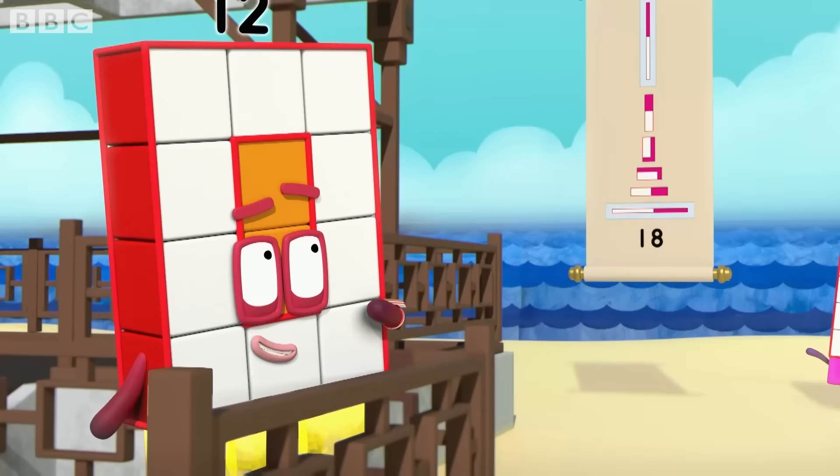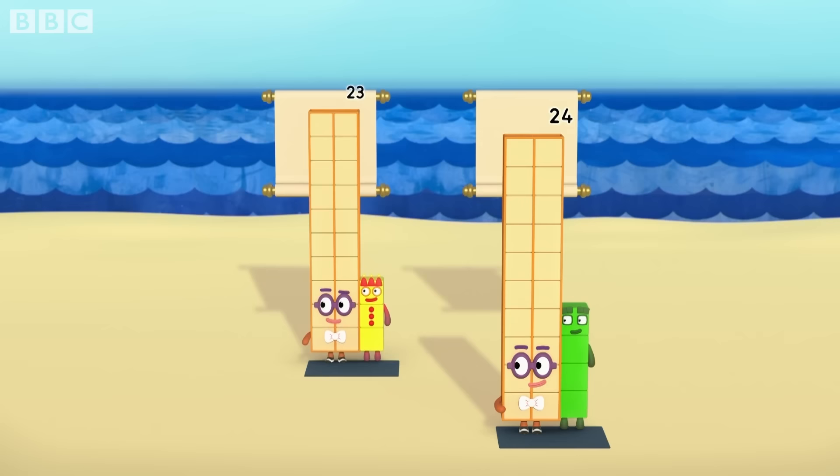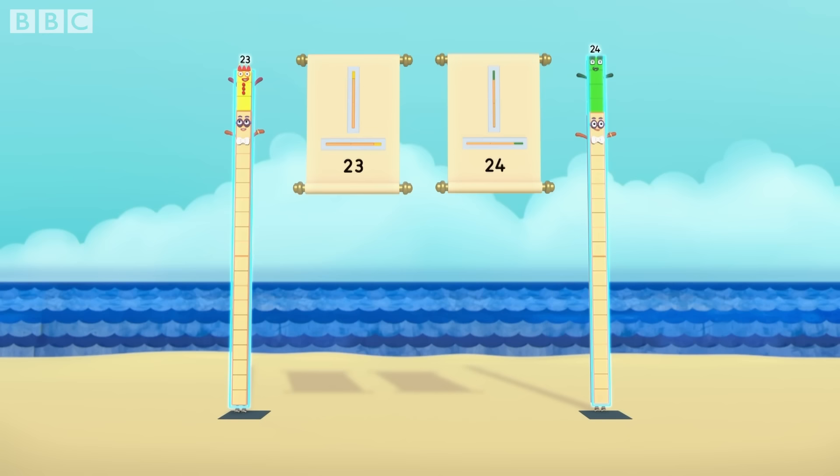Psst! The answer you're looking for is... very rectangly indeedily! Do you think you can help twenty-three and twenty-four find their rectangles? We'd love to! All we need is some muts and a couple of blank scrolls! Let's do this thing! First, find your prime positions! That's as wide, then as tall as you can go! Stretch out! Wide as you can! Twenty-three by one! I've made a rectangle!